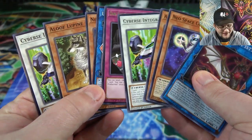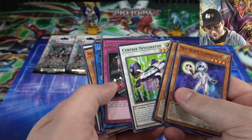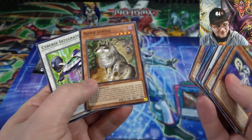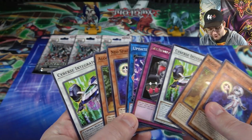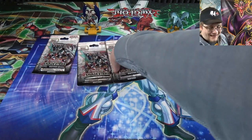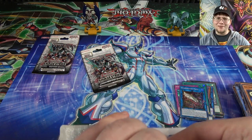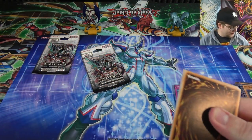Wait — we got a really weird pack! Look at that — we got Knightmare Aloof Lupine and then Cybers Integrator, and then another Knightmare Aloof Lupine and Cybers Integrator. So even though that's a short print, I got two out of one pack. That has to be epic — I can't believe that actually happened. I haven't seen a weird pack like that in a while, especially getting a short print. We got two short prints in one pack — I think I only got like one of that wolf out of my whole box. It's kind of like getting two or three holos in a pack.